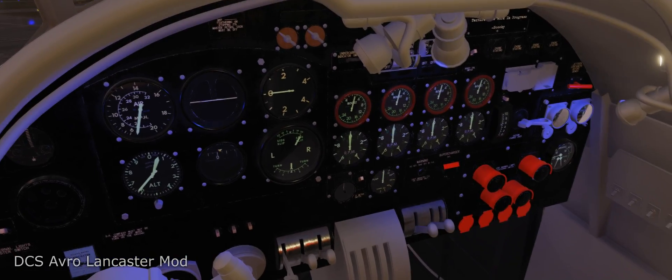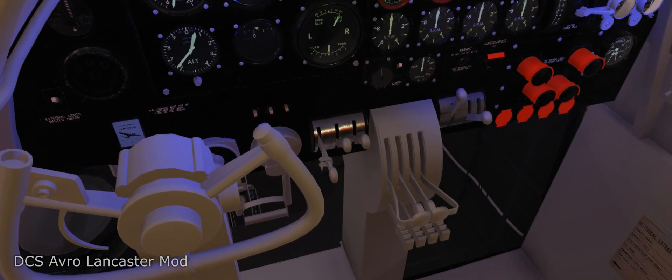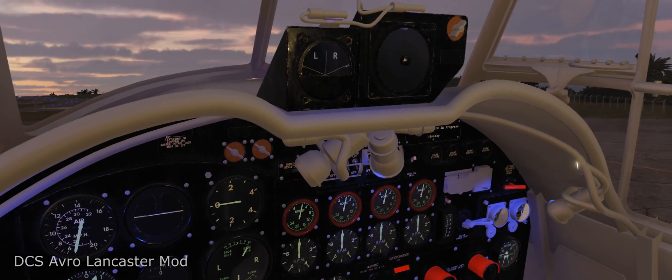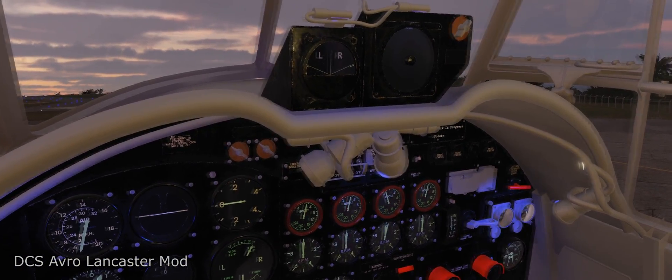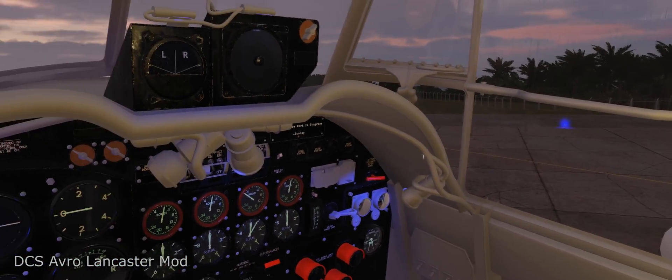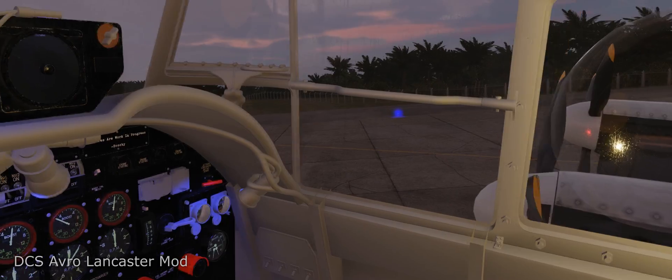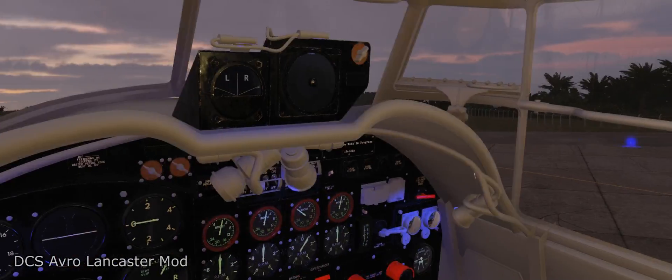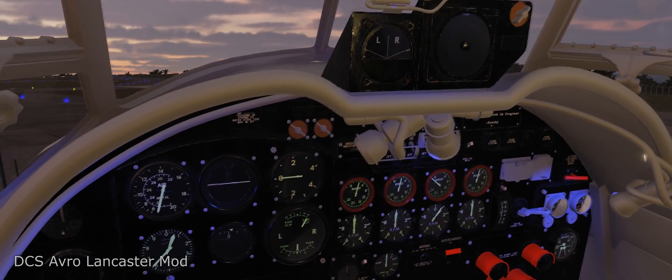Let's put it to full rich and just crack the throttle a little bit, then go ahead and hit the starter. All right, she's spinning — and there we go, we have ignition.